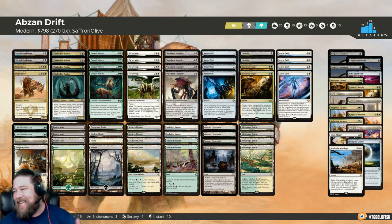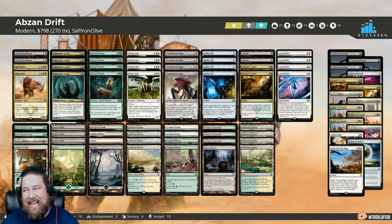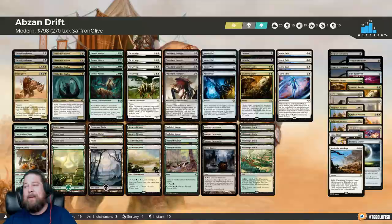That is Abzan Drift for the week — our Against the Odds deck. Let's see if this actually works. I am really hopeful. This deck looks so much fun: so much value in flickering, blinking, and cycling — we're just going to be going through our deck so quickly, doing so many cool synergistic things. Hopefully it's fast enough; that's my one concern. Sometimes you just die on turn two in Modern, and Astral Drift is essentially an enchantment you play on turn three that doesn't really do anything until turn four.